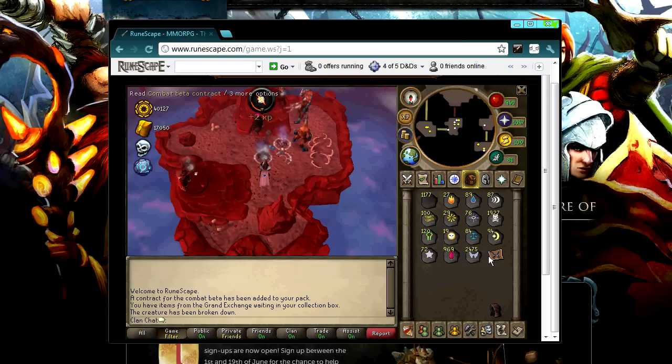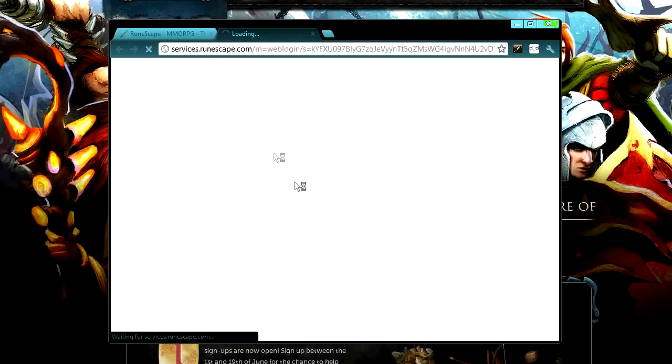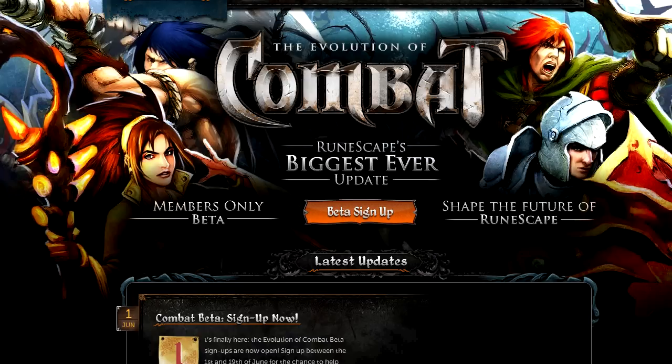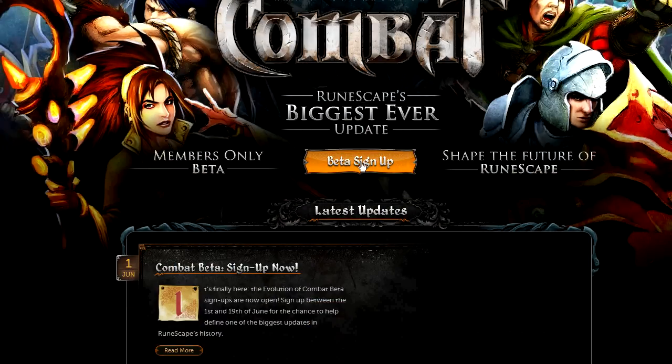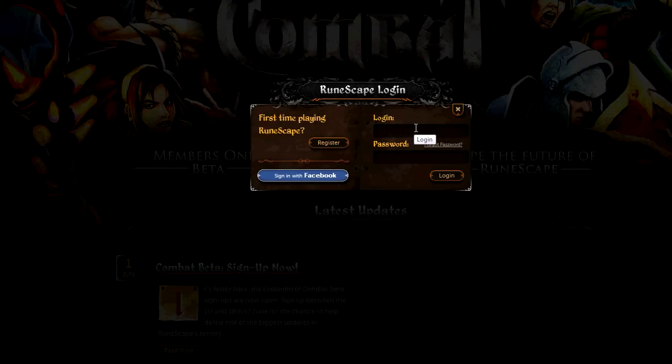I've not actually done anything with this yet so I'm just going to show you the process of what to do. Click on 'read this contract' and it'll give you a little prompt saying a new window will pop up — say yes to sign up and that'll bring you to a different window. To get to this screen without the in-game item, you can just go to runescape.com/combat — I'll put a link in the description. This is the beta signup page, so just click the big beta signup button and I'll pause while I log in.